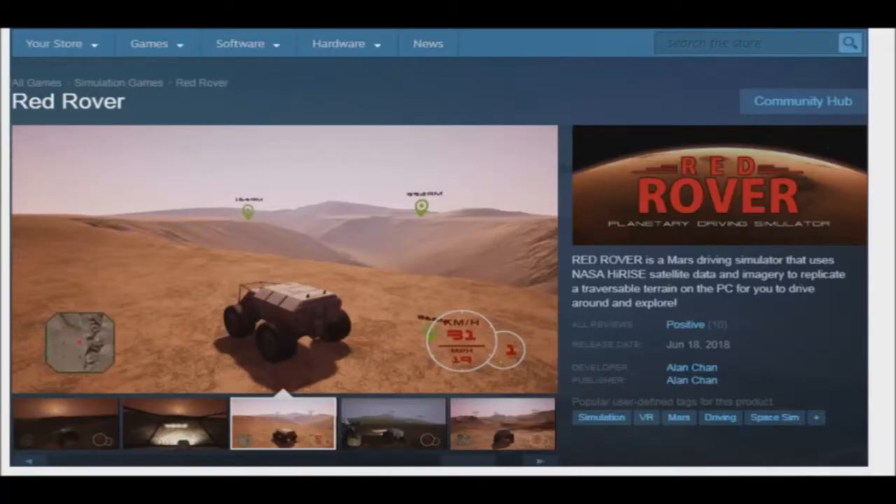Red Rover, as the simulator is titled, came out last year. The simulator takes satellite and terrain data from HiRISE Mars Orbiter and incorporates it into a driving simulator, according to creator Alan Chan's description on Steam. HiRISE has taken hundreds of pictures of the Martian surface in the highest detail yet available.